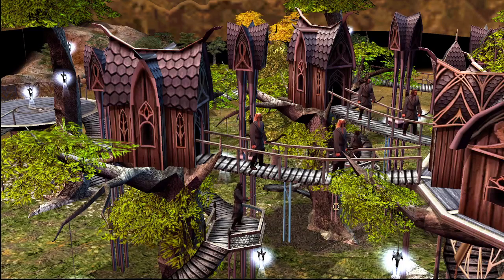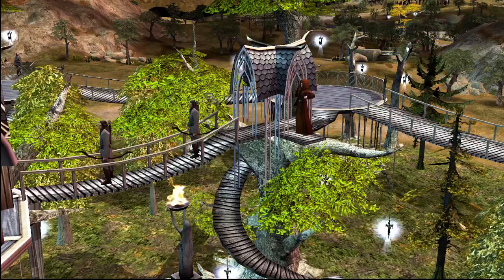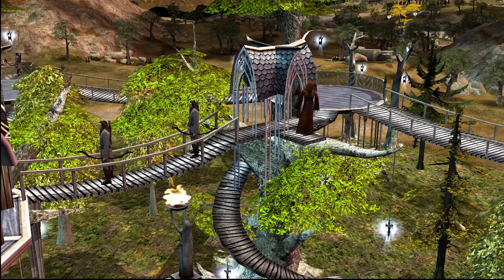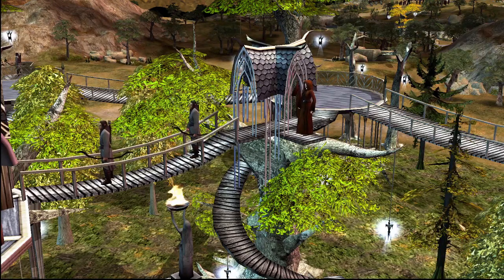Moving on from the units, we have buildings. Starting with the Lorien four, we have the Border Guard House, which is how we produce our Lorien basic units. I recommend getting two of these even at the beginning of the game — they're cheap and they make your units cheaper, which is what you want as Lothlorien because money really matters. The Sanctuary you can wait until about mid-game before getting one, but I still recommend getting at least one because the upgrades you get from it are essential. It's the way you get your pantry upgrades and it also gives you some extra buffs.